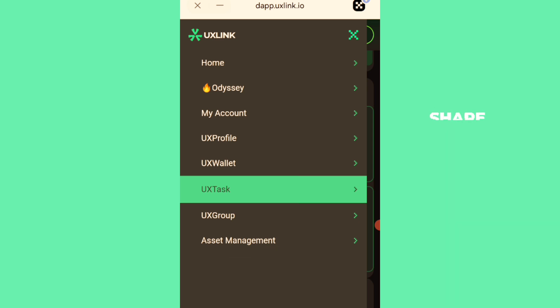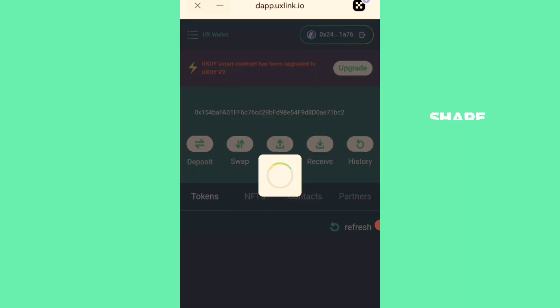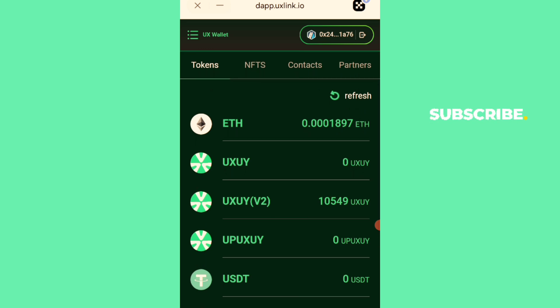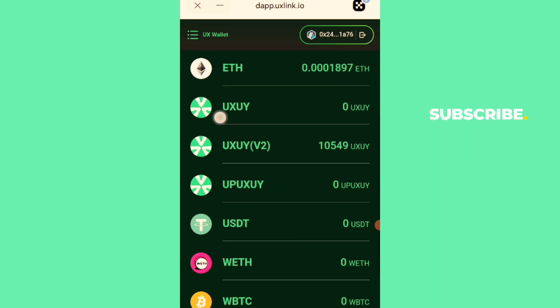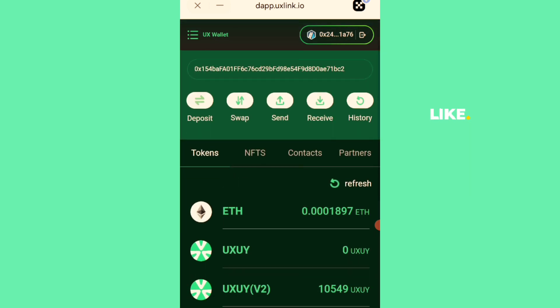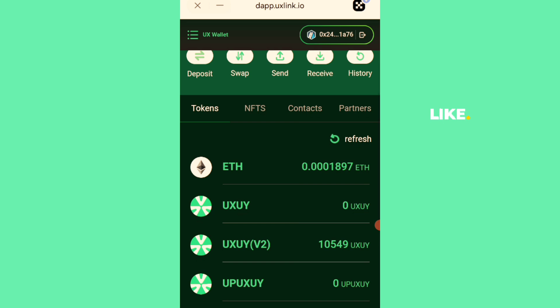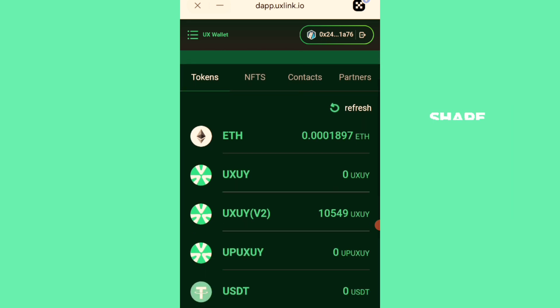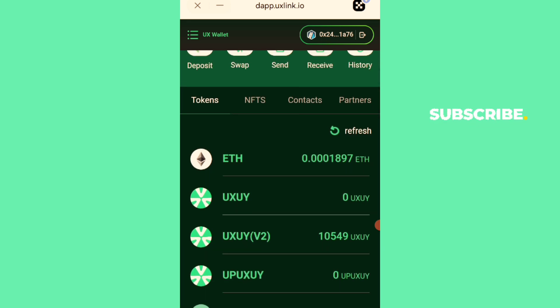If you click on the UX wallet, you can see the amount you've claimed so far, along with your ARB Ethereum used as gas. The tokens are in the UX UI UC V2 format. They already have swap, send, and receive functionality — it's a wallet on its own. They are listing this Q2, so take your position now.